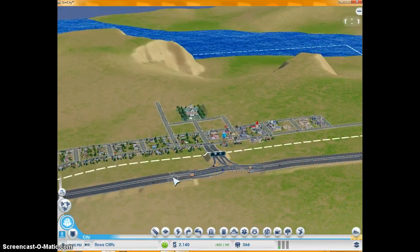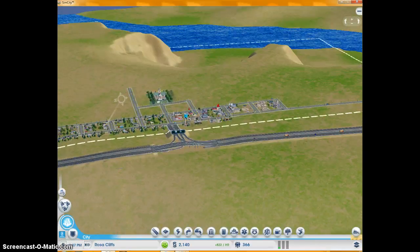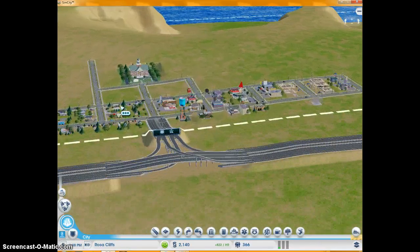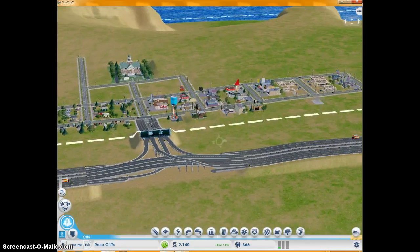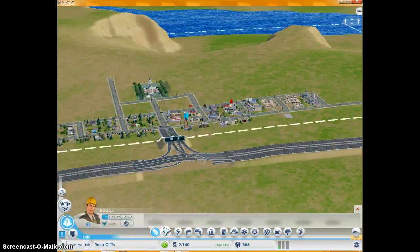Here's the town of Rosa Cliffs. It's quite a nice little quaint little town. Looks like we don't need to, but I'm gonna start building some more roads.